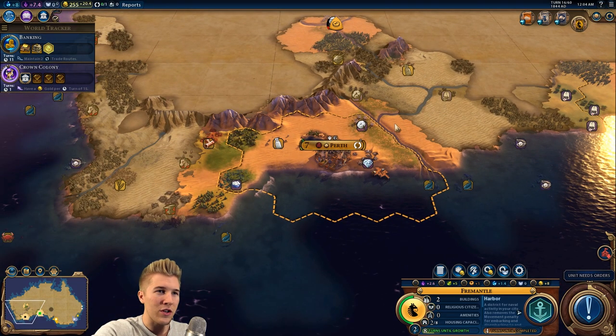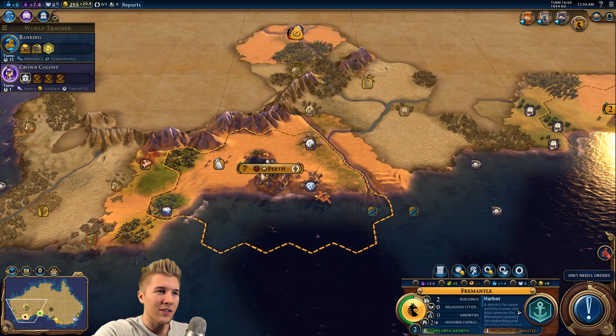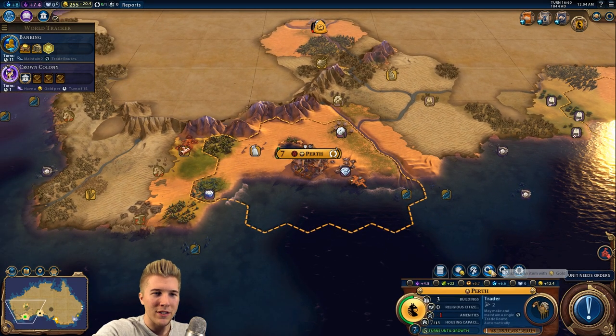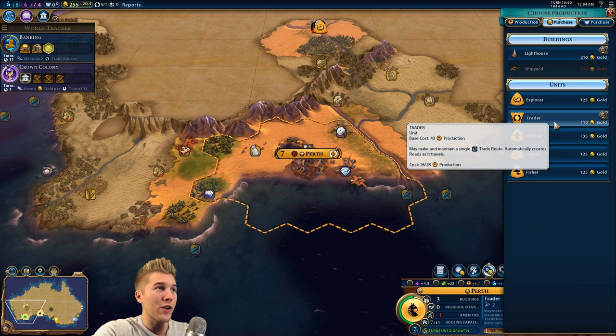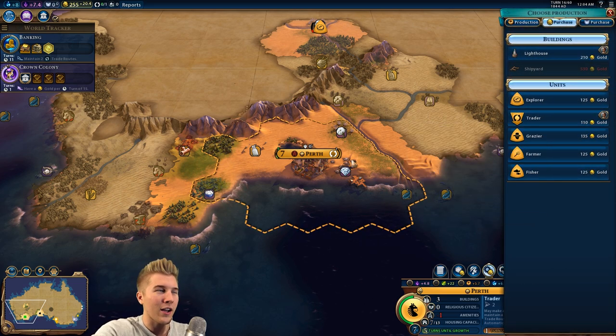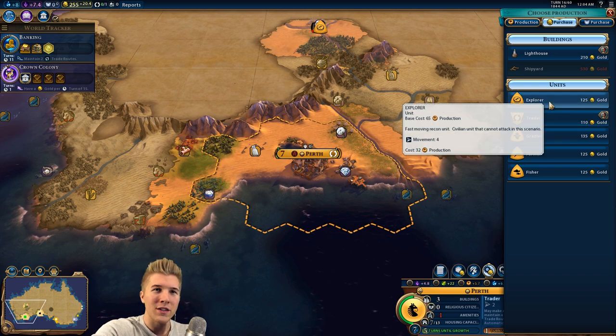I'm going to go with the pasture here first, because we do have access — it's a grazer. I want to put down a pasture. And we can go with the trader here, but that would just be wasting this whole turn. What would a lighthouse do? No, we don't want to do anything like that.